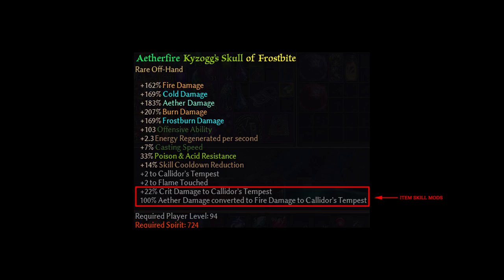Item skill modifiers, like the ones shown here, are now part of the base game. You previously needed Ashes of Malmouth to benefit from these types of items. Item skill modifiers have become part of Grim Dawn's identity, so it makes sense to bring this feature to the base game.